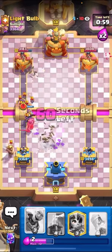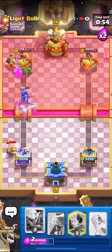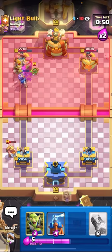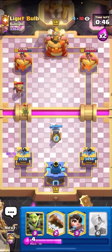He just goes for the aggressive log and the instant bats. I'm going to go for the barrel, and then I'll go for my E-Spirit on top of his bats. I am going to get some good chip damage here off on that tower. It's about equal right now. I'll just go for my tesla in the middle on top of the spear goblin.